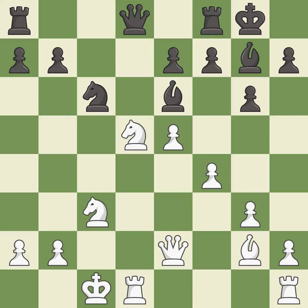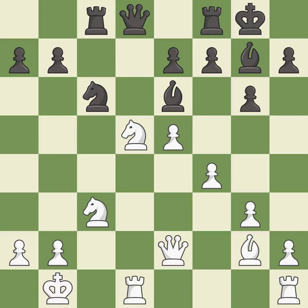This threatens to reveal an attack on a queen while also checking the king — it is a mistake. This overlooks an opportunity to connect rooks. This permits the opponent to reveal an attack on a queen while also checking the king — it is an inaccuracy. One of the best moves; it is excellent. This connects the rooks, which helps them coordinate together in the future; it is best.